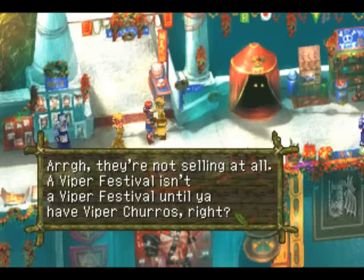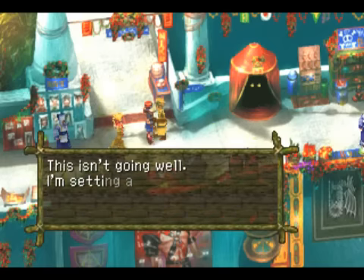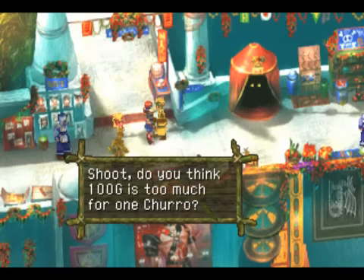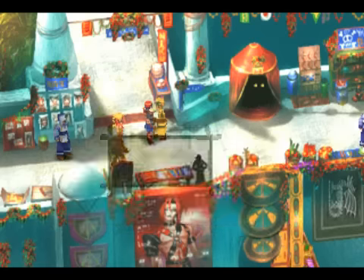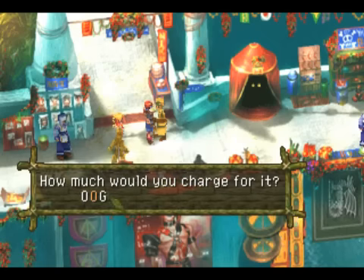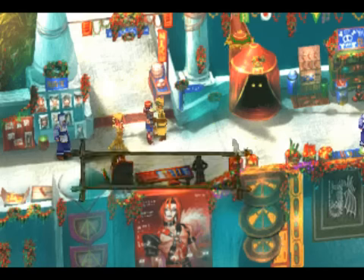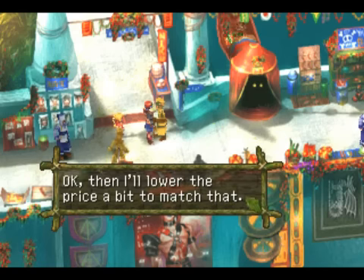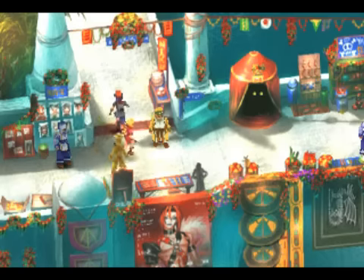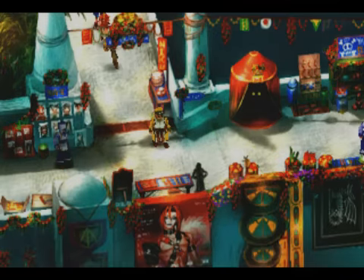Well, let's talk to the churro salesman now, since churros don't seem to be selling well for 100 gold. So in order to get the desired result, let's tell him that's a bit too much. Let's say around 50 gold — I think that's pretty good. I've heard the range is somewhere between 40 and 60 gold to get the result that you want, but we won't be able to find that out until a little later.